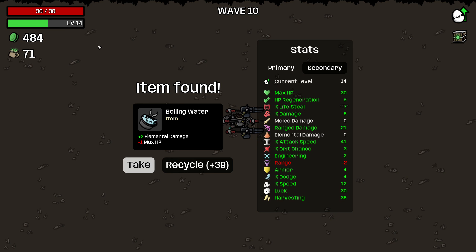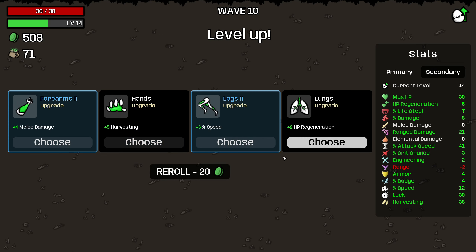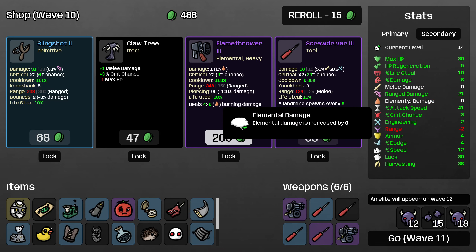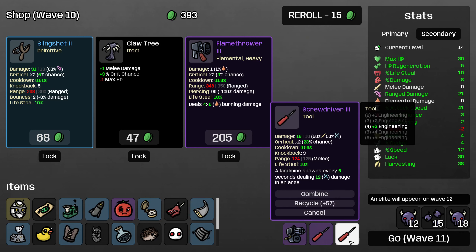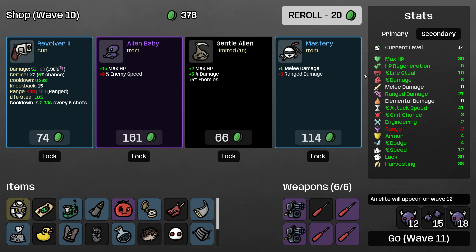Definitely take the coupon, and we will recycle the boiling water here. Let me re-roll and I'll just take 3% lifesteal — that's really nice. I would love the ranged damage as well, but getting up to 10% lifesteal means that we will stay alive much more readily. The crit chance from the claw tree is fine. The screwdriver only costs 100 so I will upgrade it, although this doesn't particularly help — you may just want to pass on upgrading those.